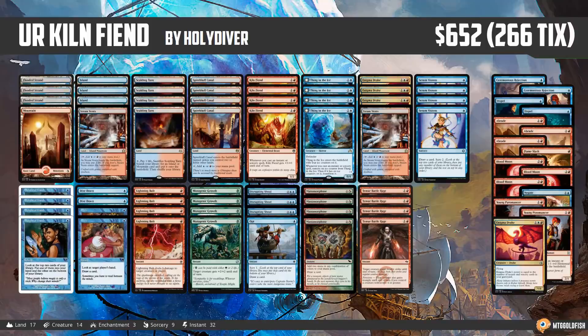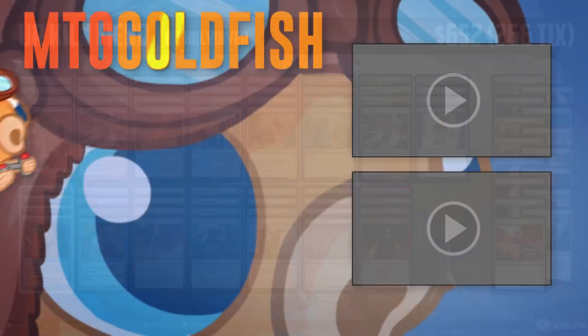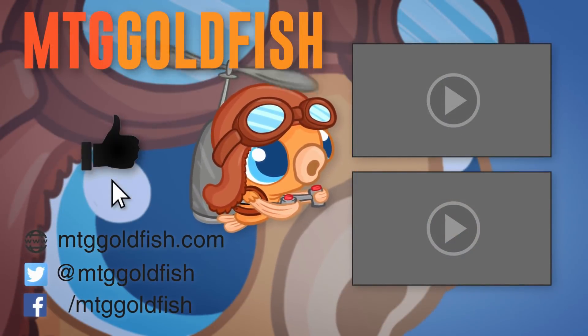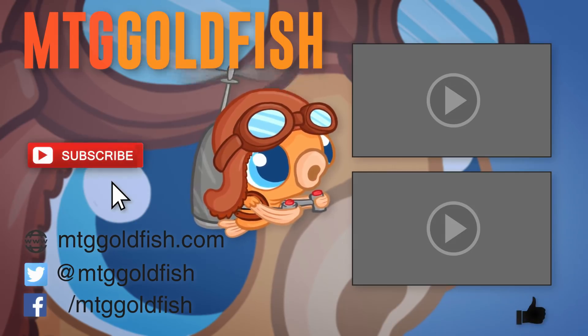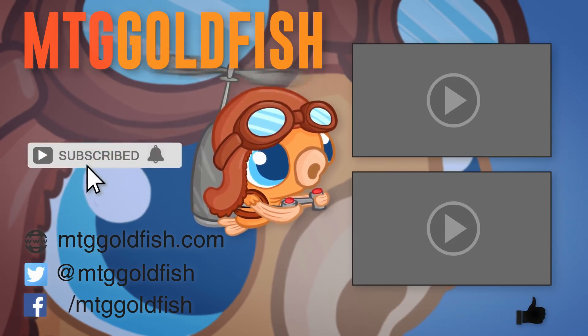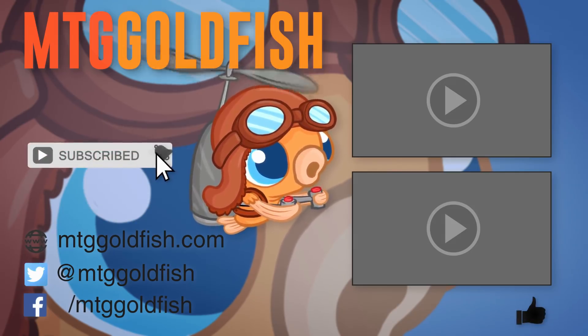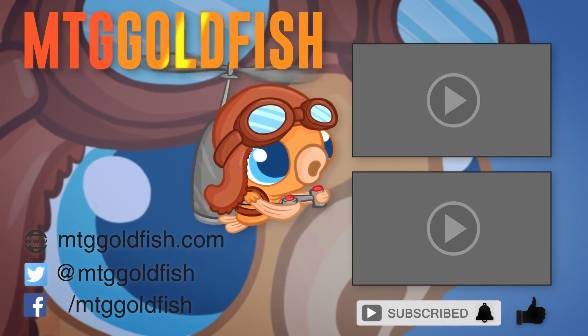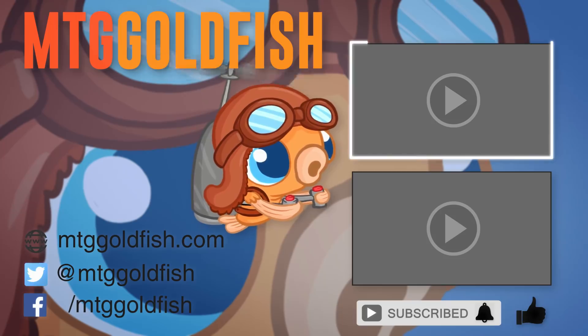And that is Blue-Red Kiln Fiend Prowess for Modern — that's our Instant Deck Tech for today. Thank you so much for watching, I hope you enjoyed the video, and I will talk to you soon. If you enjoyed it, help us out by clicking that like button down below. To keep up on all the latest and greatest, click that subscribe button and don't forget to hit that bell icon to get alerts whenever we have new videos. And check out some of our other sweet videos here and here.